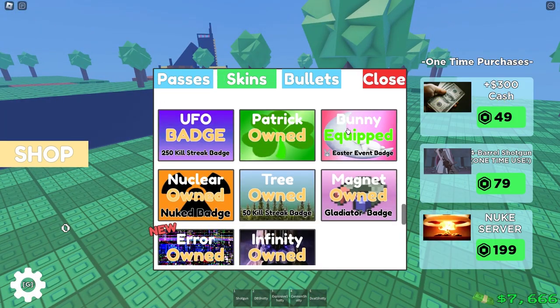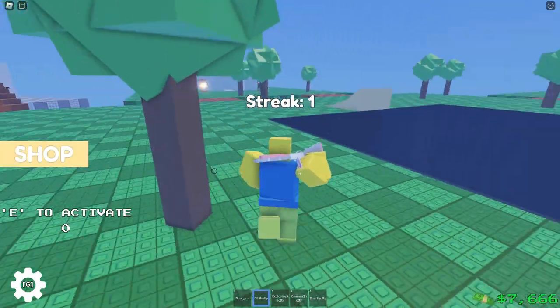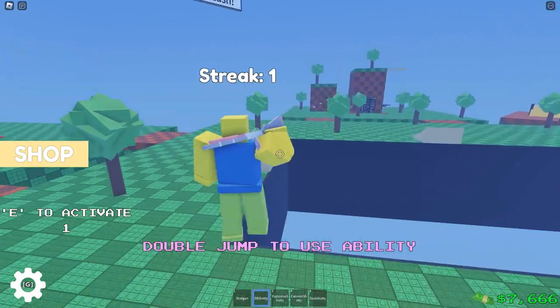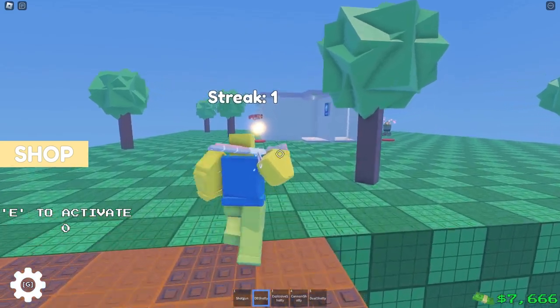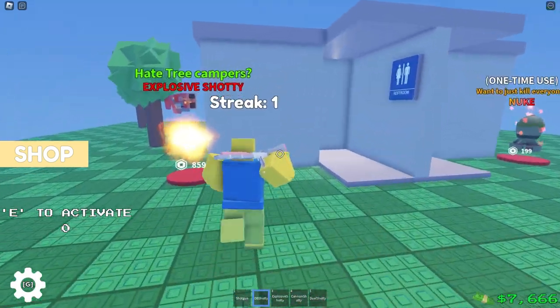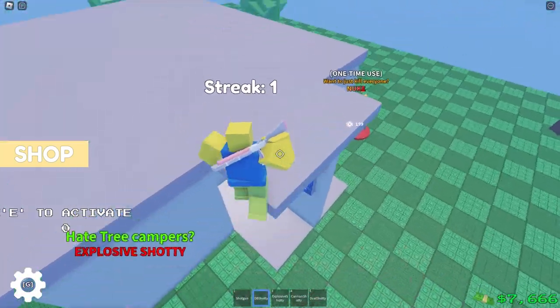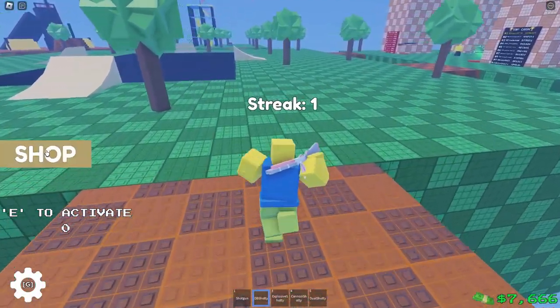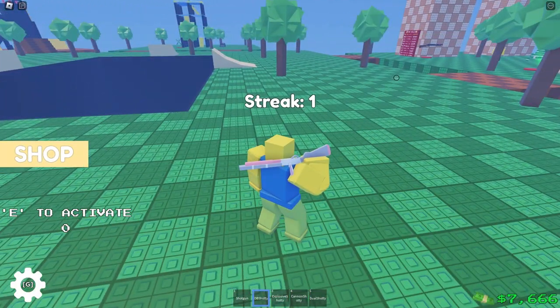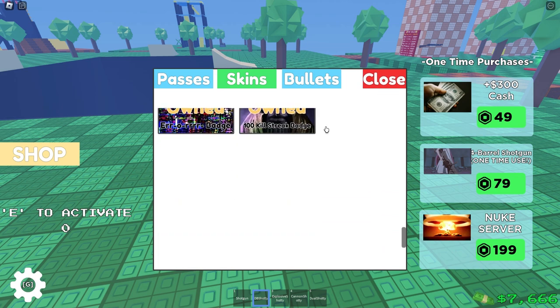At number nine we have the bunny skin. With the bunny skin you can double jump, which is pretty good — it lets you get to higher places such as the rooftop. If your opponent's chasing you down, you just hit them and boom, you're out. There's also a random chance to spawn little eggs that roll around the map above your head, and when you pick them up they give you 100 cash. It's pretty good.